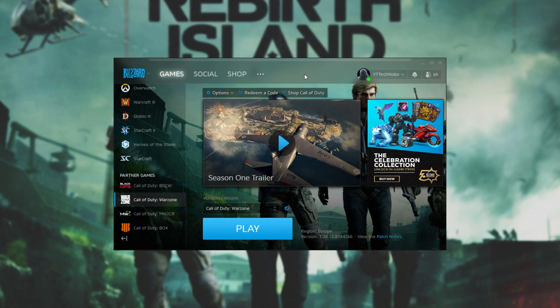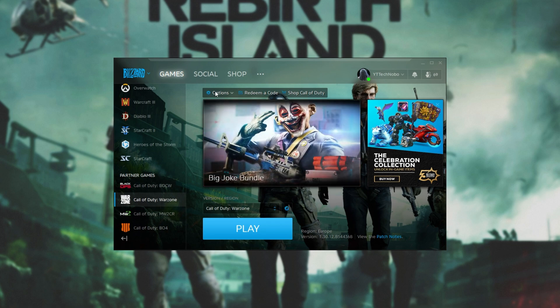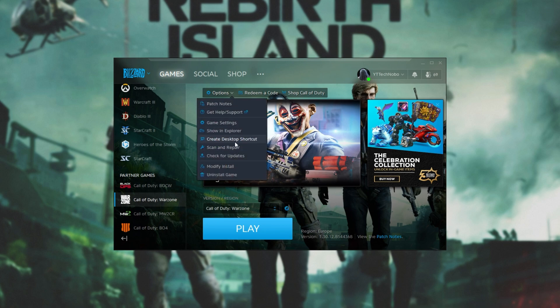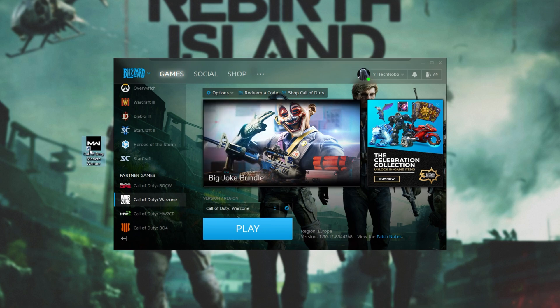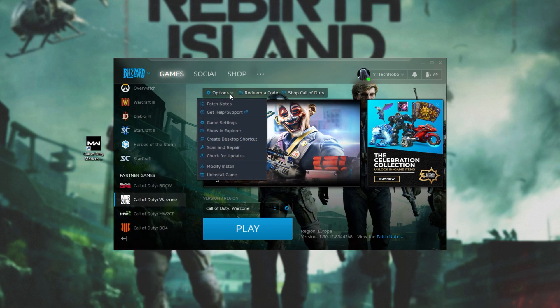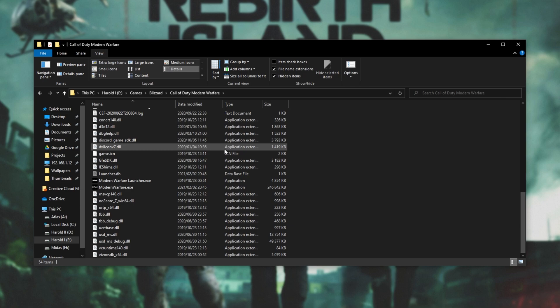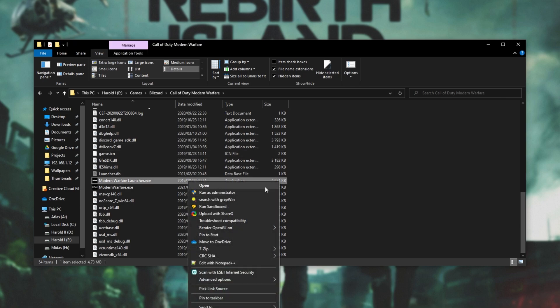After following through with those very simple steps, things should be working properly. If you're on PC, you can try running the game as administrator, which may help with a couple of things. To do this, simply locate the desktop icon — you can create one by clicking Warzone, Options, and then Create Desktop Shortcut — then simply right-click it and click Run as Administrator. Otherwise, you can click Options from the dropdown after you have Warzone selected, select Show in Explorer, then open up the Call of Duty Modern Warfare folder, scroll down, locate Modern Warfare Launcher, right-click, and then simply click Run as Administrator.